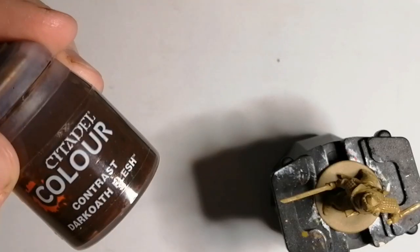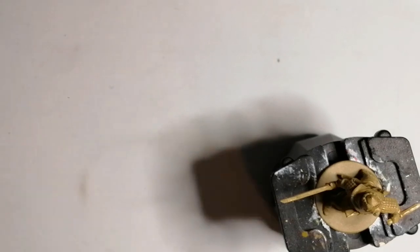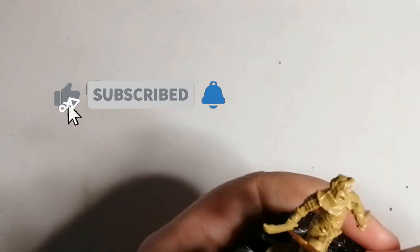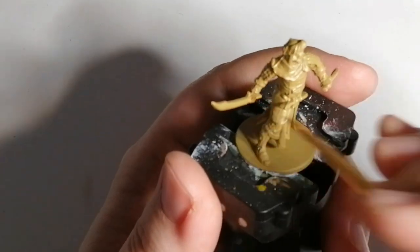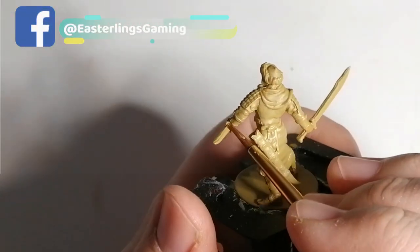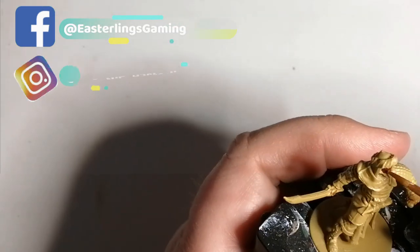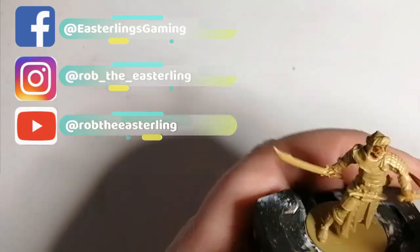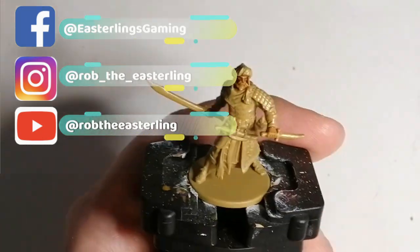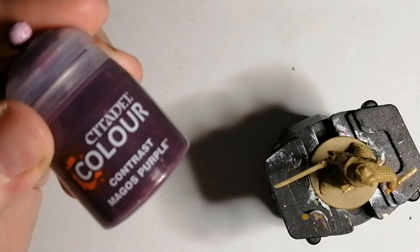Most of this miniature will be painted with contrast colors from Citadel, and we're starting off with Dark Oat Flesh to go right over his flesh. I decided not to add a base coat like Corpse Pale or Cobalt Skin — I wanted to see how it turned out, and I actually liked it. Normally contrast colors are only used on lighter primers, but some colors I wasn't too happy with, though it still turns out nice.